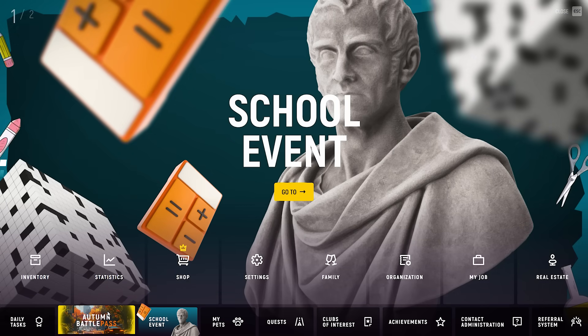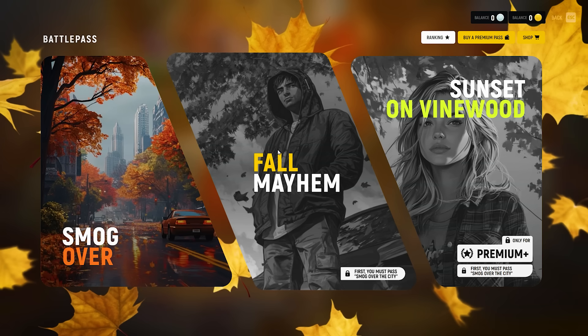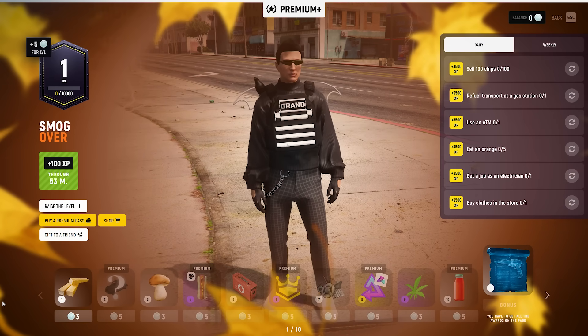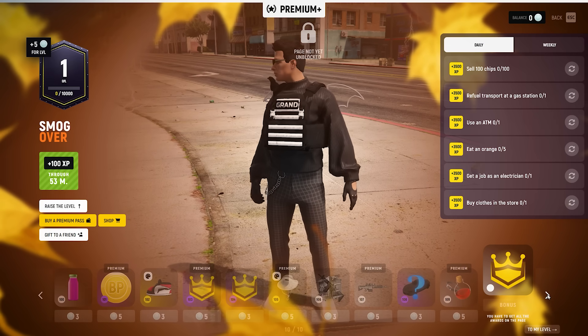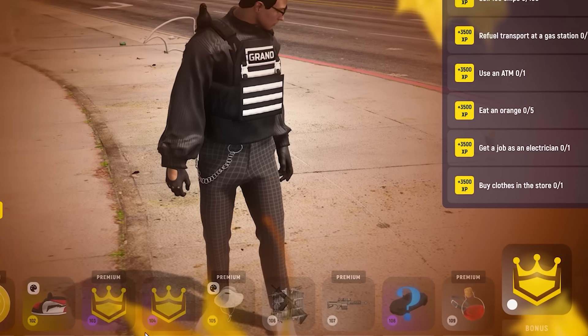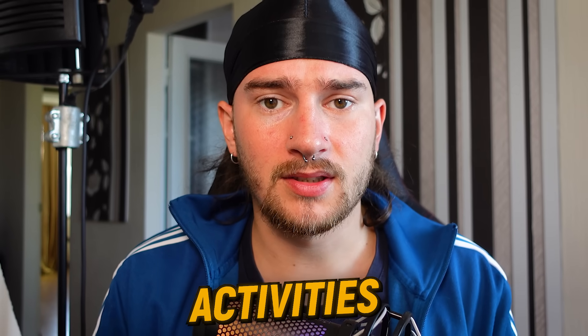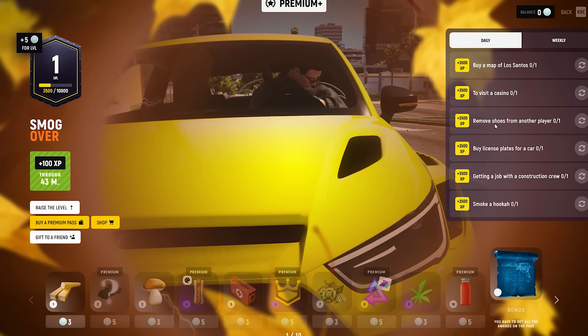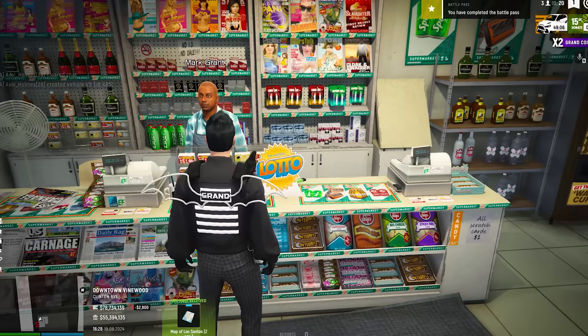New battle pass. We've done some serious work on the fall season of the battle pass. It features three chapters that have to be completed sequentially. However, the list of prizes has been updated with various new items. In each of the chapters, a secret prize is going to be waiting for you at the end. We have also expanded the list of tasks, supplementing it with various activities, while keeping execution easy and fast. I managed to complete all the tasks in about half an hour.